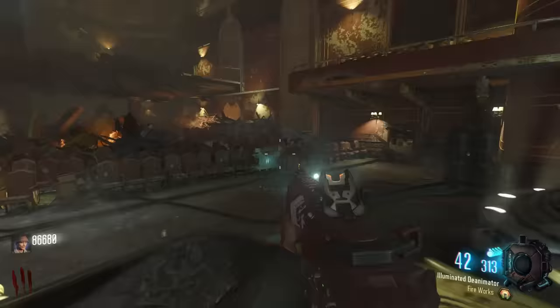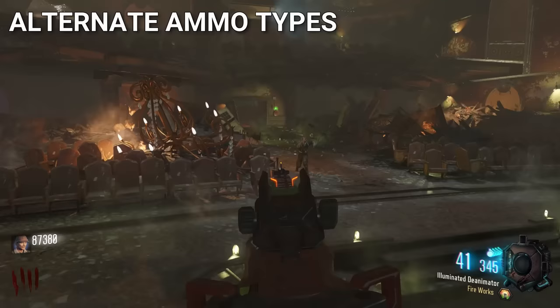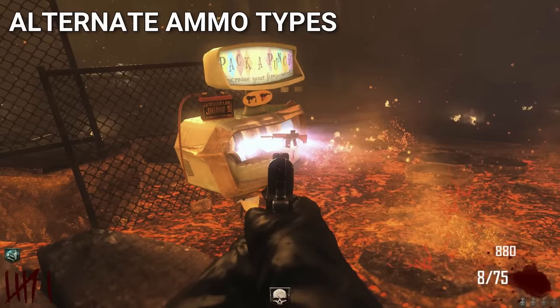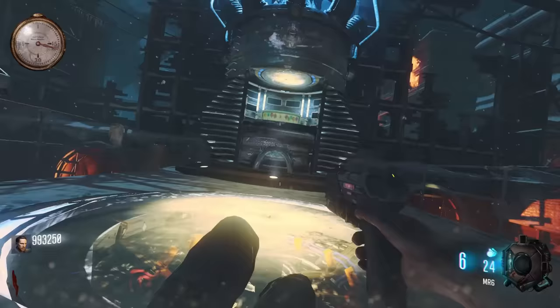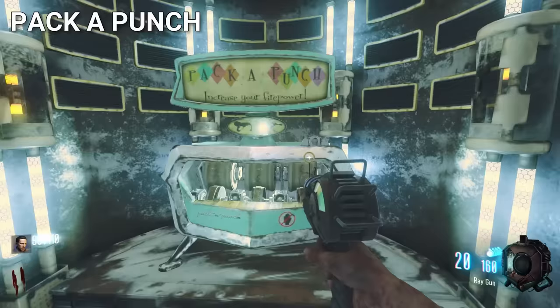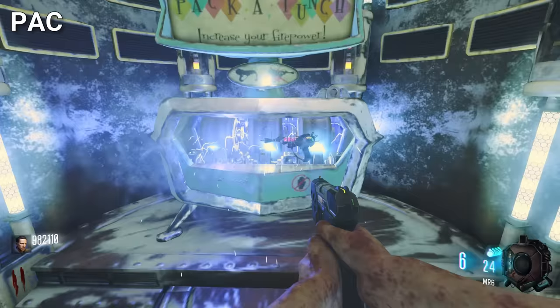Alternate ammo types were introduced in Black Ops 3, and they give guns special powers when they're pack-a-punched again. In previous games, guns that were double-packed only received new sights, so it was a major upgrade that added much more depth to the game. Speaking of pack-a-punch, this machine is loved by so many fans — it's just another icon of the COD Zombies franchise, and it's appeared in most of the Zombies maps because of it.